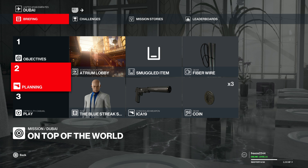For this one we're going to bring along the default equipment: the ICA 19 pistol, the coin, and the fiber wire. I'm going to start in the atrium lobby — we're not starting outside because it's just a waste of time. Use any suit you want, we're going to change disguises anyway. I've chosen the blue streak one. This will also cover the insecurity mission story.